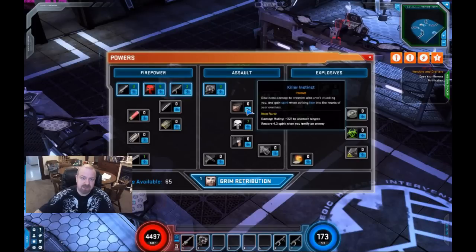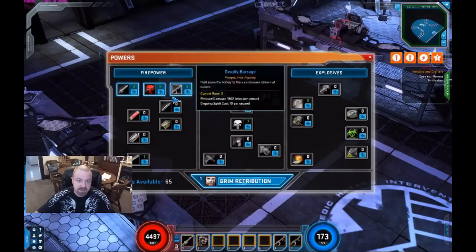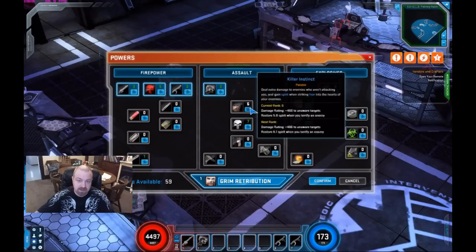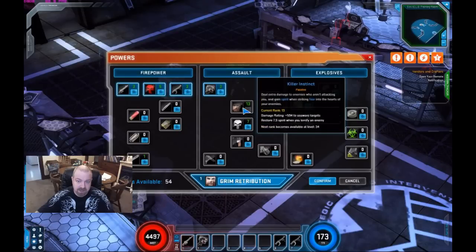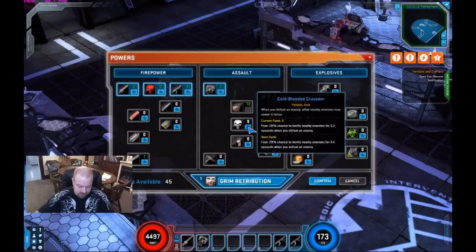So for the Punisher, I've got the Mr. Smith build. For that we're going to go with Killer Instinct and maximize that, because that damage rating gives a lot of extra damage to unaware targets and we're going to be coming across several of those. Cold-Blooded Crusader, we're going to maximize that as well.